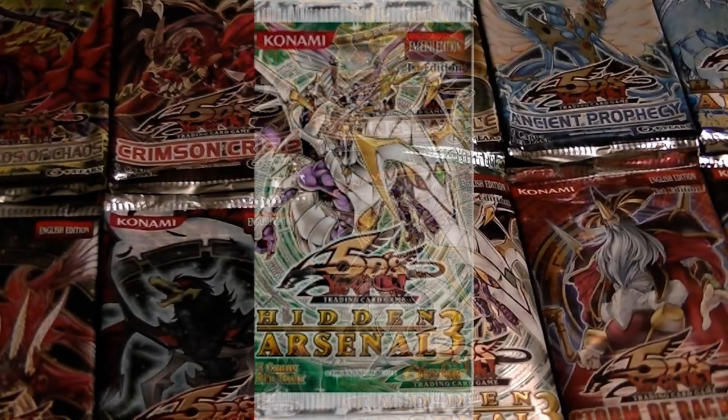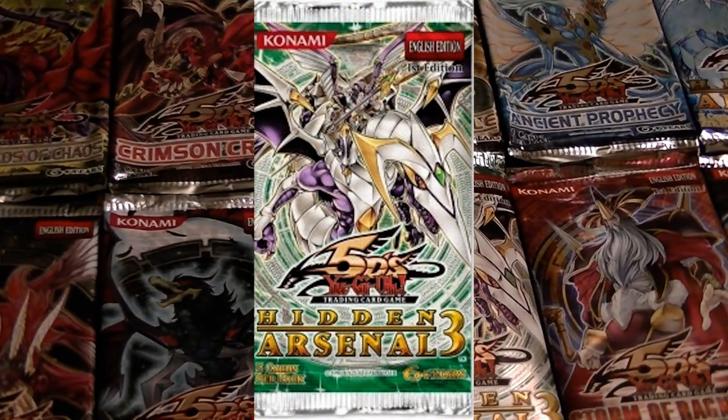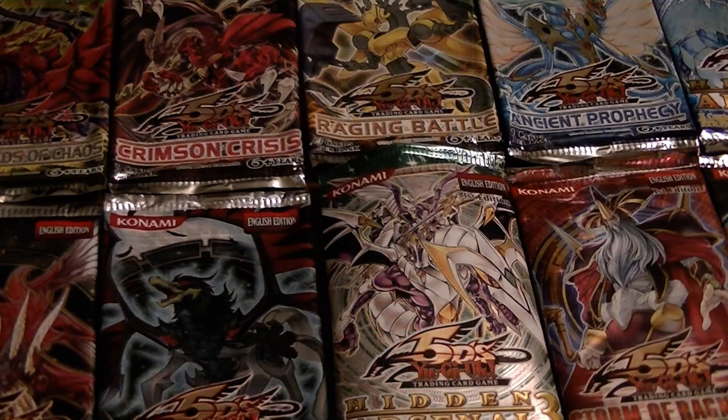The 40th pack on this list was Hidden Arsenal 3, and it introduced the Arum, Dragonity, and Dragonity Knight archetypes to the TCG, as well as further support for Ice Barrier, Naturia, Fabled, Jurrac, Ally of Justice, and Wyrm cards.